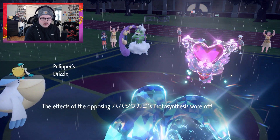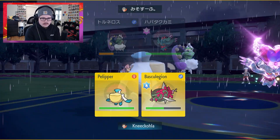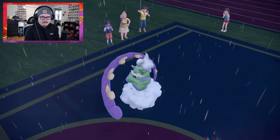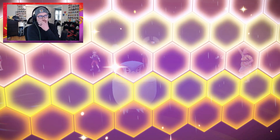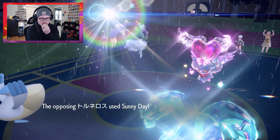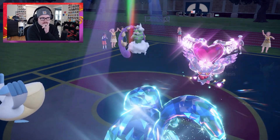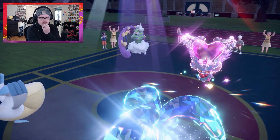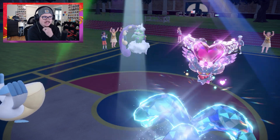Protosynthesis wore off. Let's go for Wide Guard and Last Respects. Wide guard goes off. Do they set up sun again? They do set up sun again — this is why we locked Last Respects. Go for the Dazzling Gleam again. Yeah, I think you're locked into Dazzling Gleam — I'll be honest, I think you're locked in.